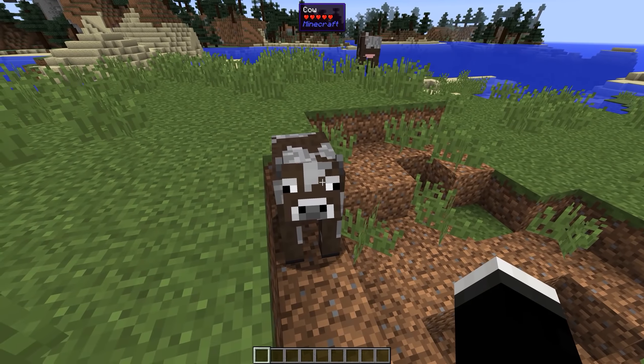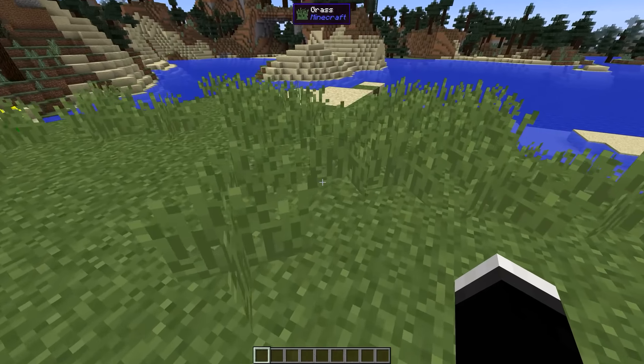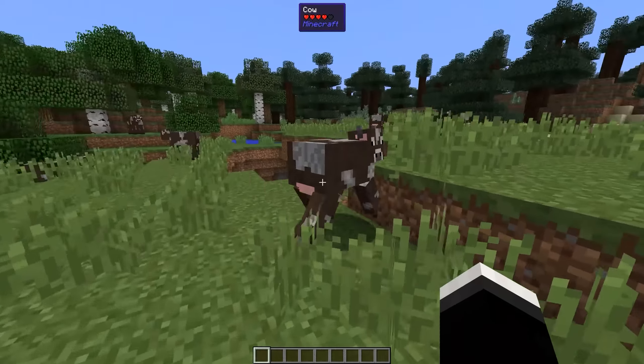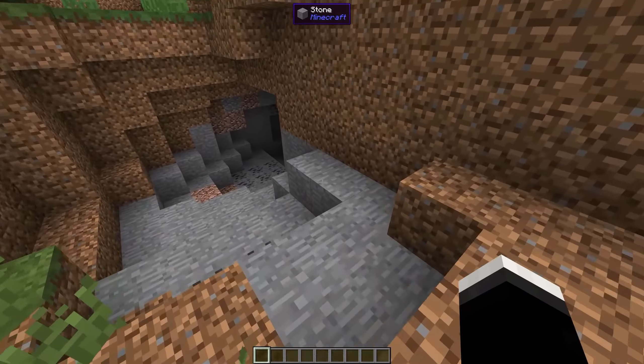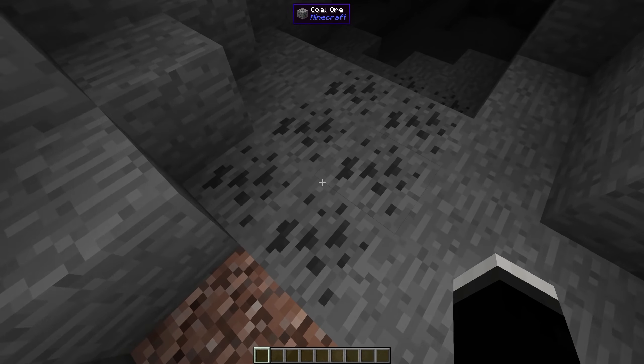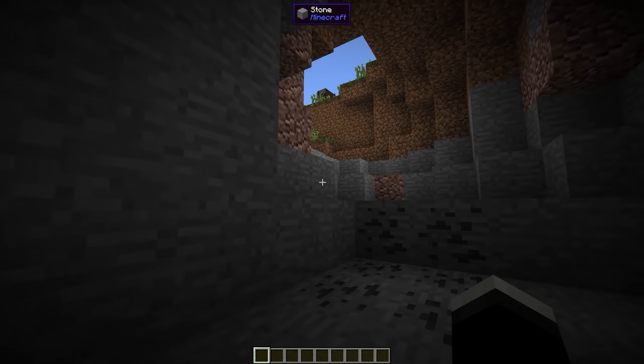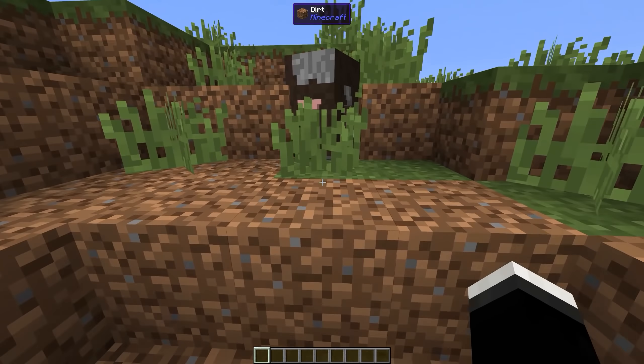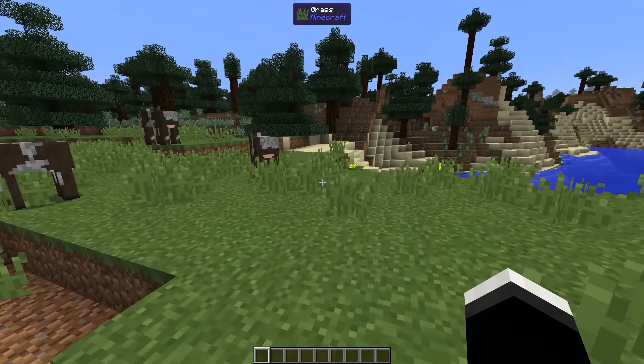At number 6 we have the Here's What You Are Looking At mod, otherwise known as HWYLA, and this mod literally shows you exactly what you are looking at, whether it's a block or a mob in-game. This can be incredibly helpful if you have a bunch of mods installed, because a lot of the time you simply will not know what the item is that you are looking at, and it also shows you the health of others, which can also be fairly helpful.